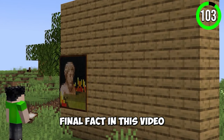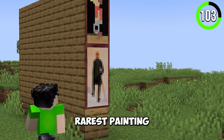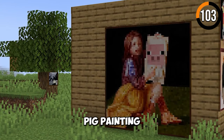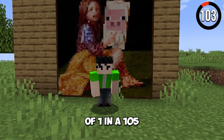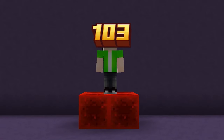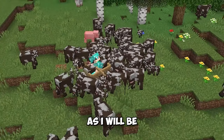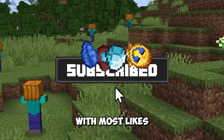The final fact in this video is about the rarest painting in Minecraft. We all know about the Skull and Wither Rose, but did you know about the Royal Pig painting? It has a 1 in 105 chance to spawn. These were the 103 hidden Minecraft secrets — tell us your favorite in the comments!